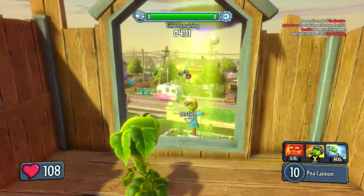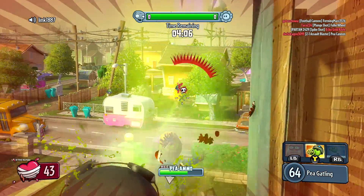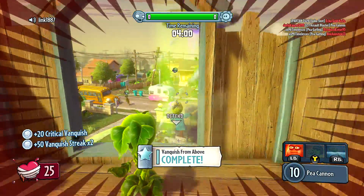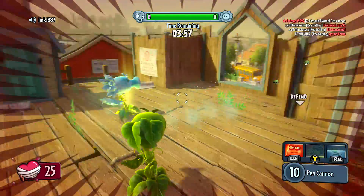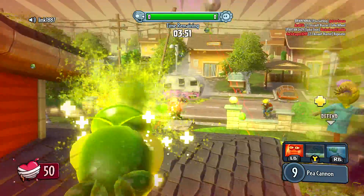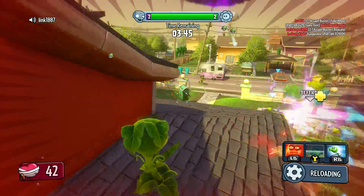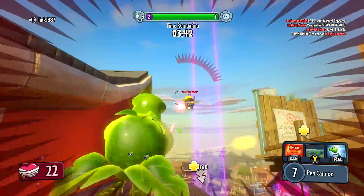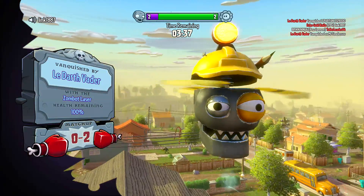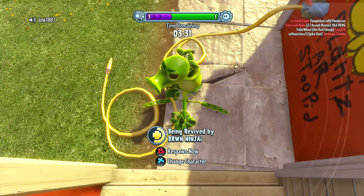I'll get up here and go into super mode. I'm being shot at by someone but not before I take out this guy — hopefully a second guy before I get taken out. Two guys, there we go — I did my part. And I'm still alive, that's cool. I'm being healed since I'm not being attacked. There's a lot of zombies — they're really rushing it. One thing about the Pea Shooter is it doesn't have rapid fire unless you use a special ability, and it's kind of hard to hit things in the air for that reason.